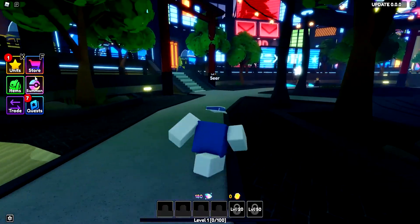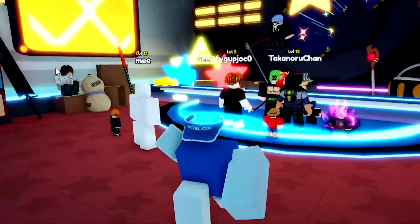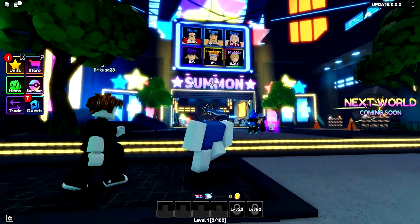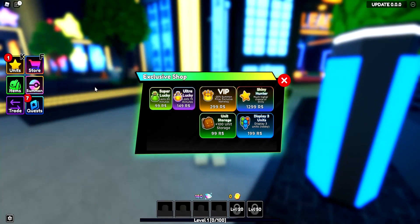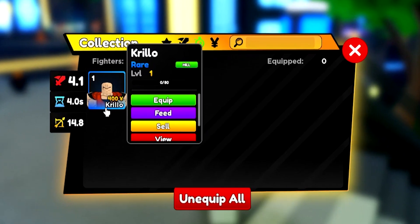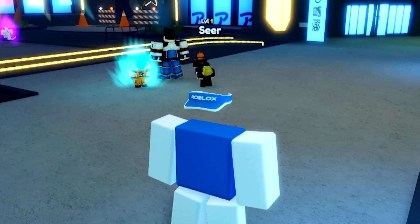It is like All-Star Tower Defense, I'm pretty sure. Because you can summon troops, you can go in a battle like in a lobby, and you can actually level up and stuff like that. It's like All-Star Tower Defense pretty much, but it's a new one. I'm not sure what's different about this one than All-Star, but we'll about to see. First off, we have a very different menu. I'm not really sure which developers this is from.